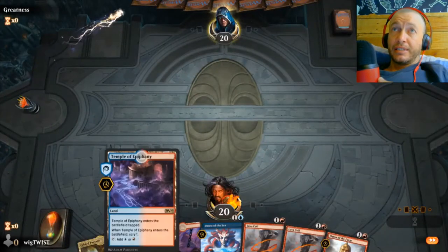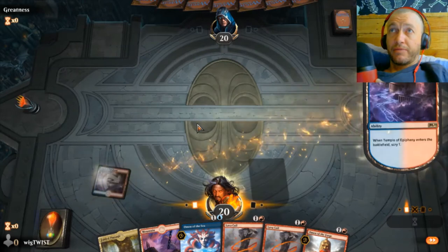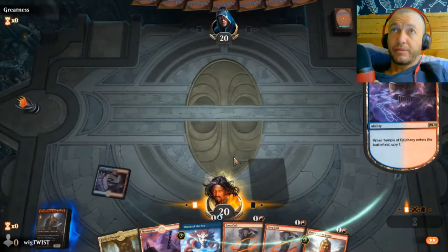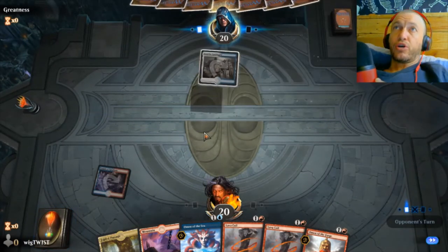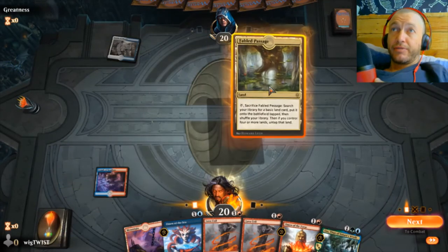I'm pretty happy with that. Turn one scry — I'm going to set up for a few things here. Don't want you yet, we're going to dig you out. We need a land or an Incarnation. We've got a free turn — he hasn't put any threats down.